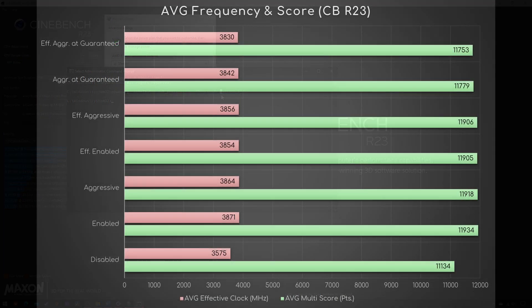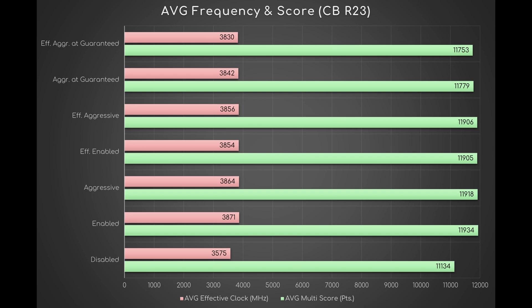Now, the results. As you can see, this graph represents the average frequency and score for every mode. It seems that Disabled indeed stops the boost and thus achieves a lower score, while the others all boost above 3800 MHz, with a corresponding higher score. But there's a quirk.